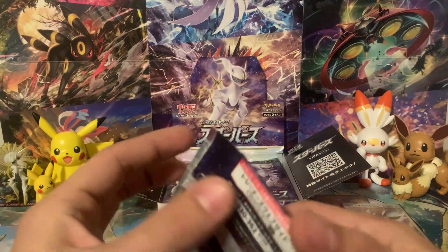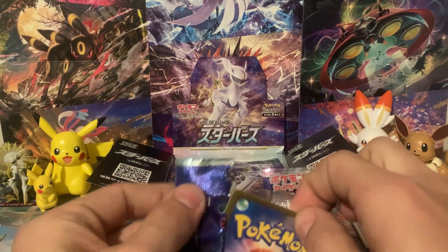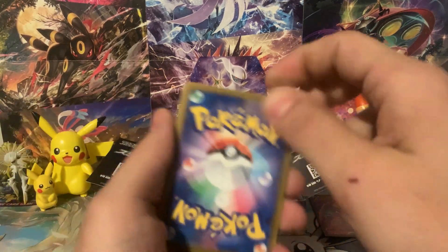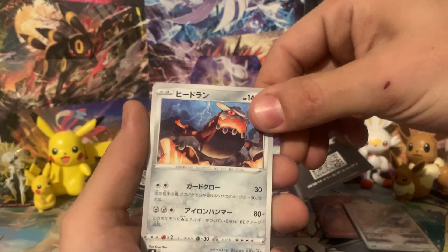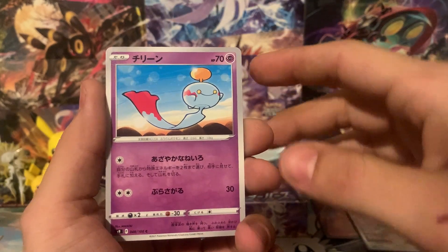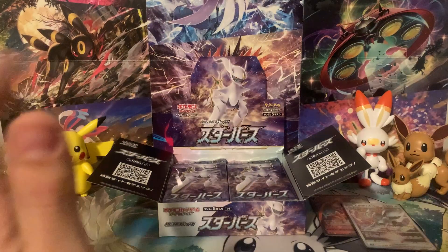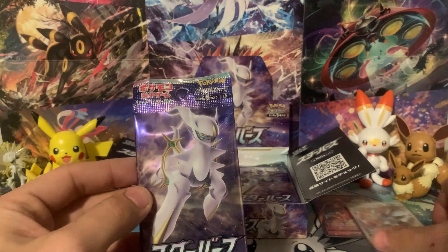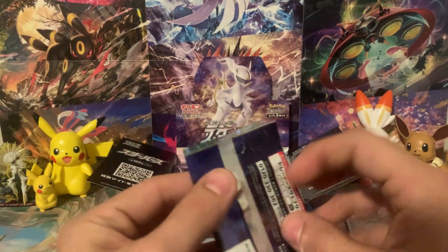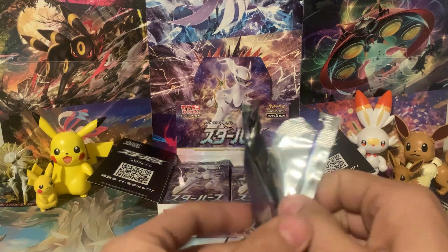My LGS recently started stocking Japanese boxes — they had Time Gazer and Starbirth. I was really debating whether I wanted Time Gazer or Starbirth, but I thought I have to go with Starbirth because it's basically Brilliant Stars. There's Heatran — look at the centering on all these cards. The cards from Japan are always just so much higher quality. They even have silver borders instead of the yellow borders we have, so everything about Japanese cards is just a little more premium.